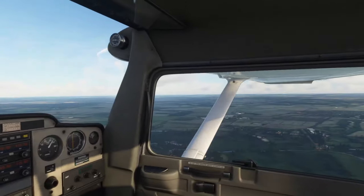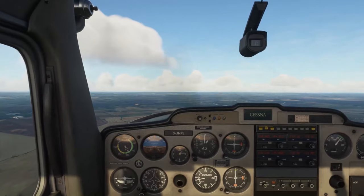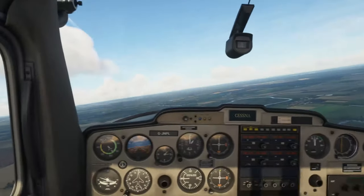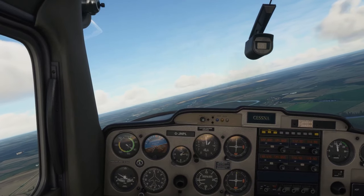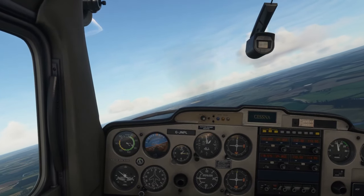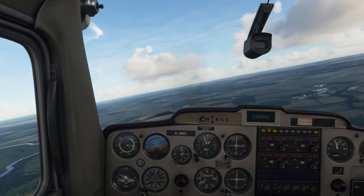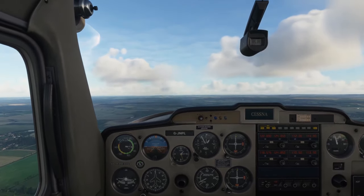I need to speed up a bit. Hampton Lucy just underneath me now to my right. So turn onto base, drop down to 1500 RPM, start this turn — there's Hampton Lucy. Stick a stage of flaps in here and bleed speed as much as possible. Right, I'm on base — don't forget the final call.